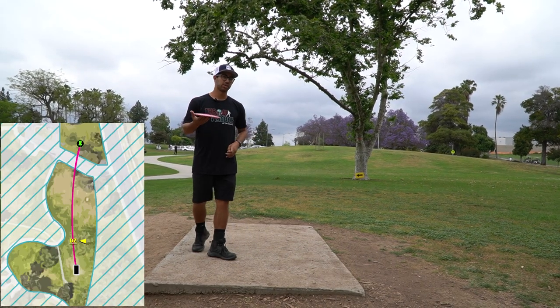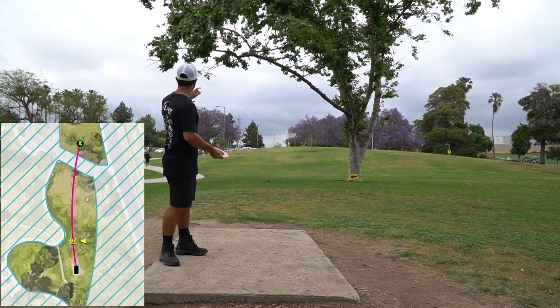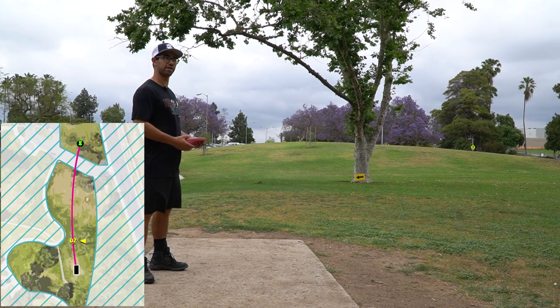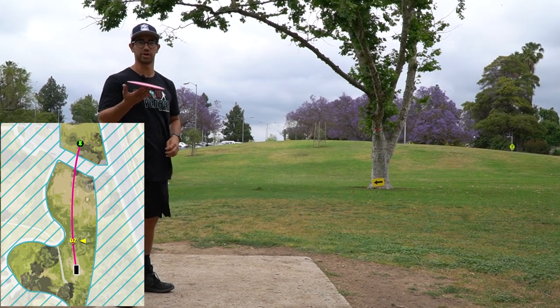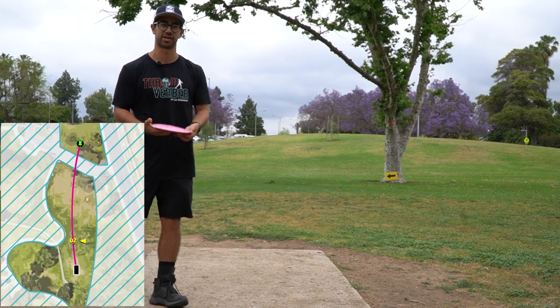Hole three — we have a new tournament position behind the road that the basket is normally short of. You can either lay up to inbounds short, or throw it deep to the island risking going OB on the road. I'm gonna throw a big sidearm because we have a tailwind and try to land it on the island.